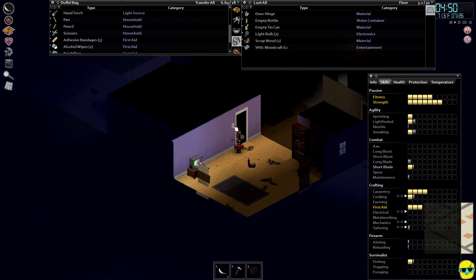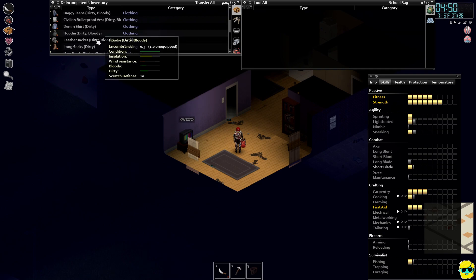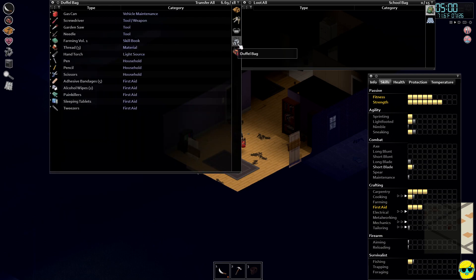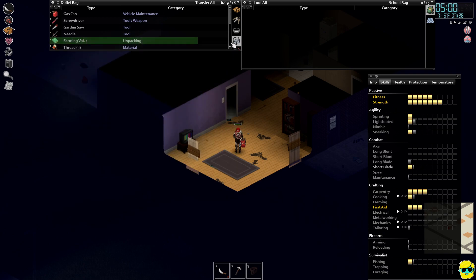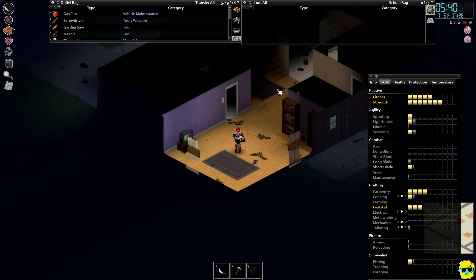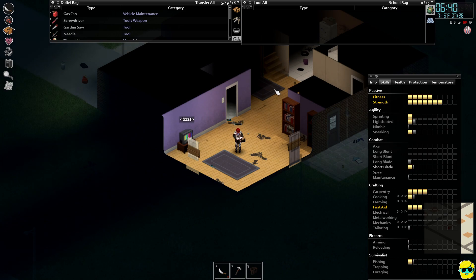Let me turn on the lights. Alright, we'll go ahead to our inventory. Where did I put that? Did I put it in my bag? Oh, I had this open. Right, okay, read it. Alright, let's read some farming. It's getting to be 5 a.m., that's pretty good. Let's speed this up. When we get really hungry, we can eat. We are a slow reader, as you see. This is not ideal.